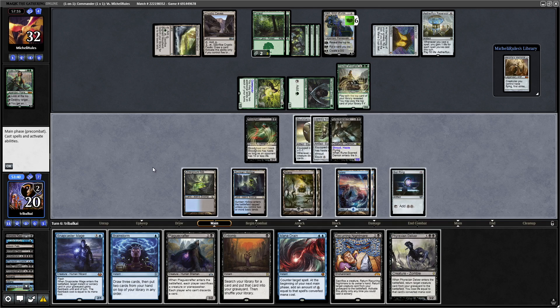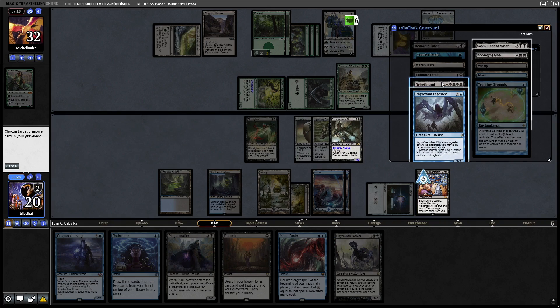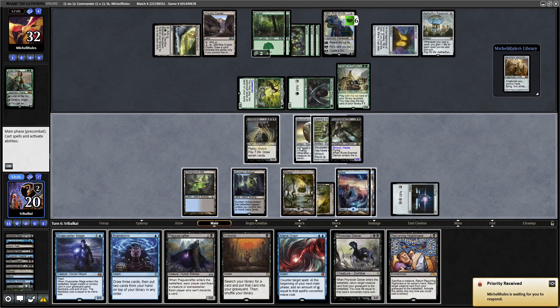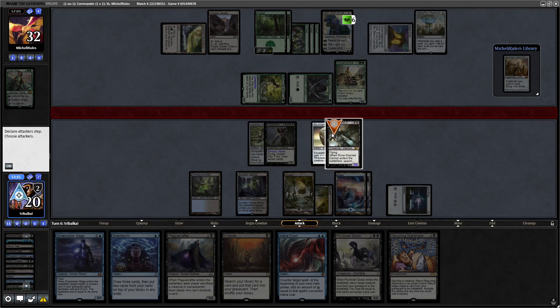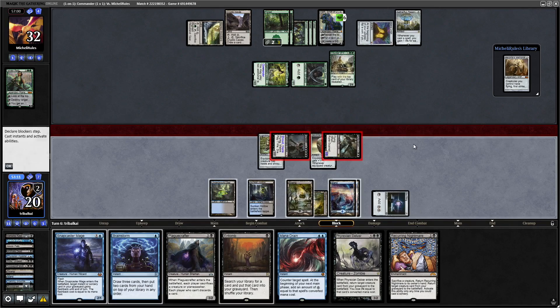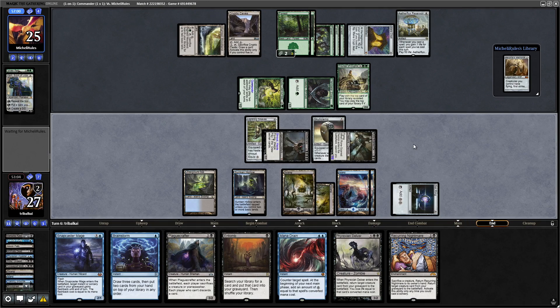We say yes to Blood Ghast coming back out, and then we'll go Recurring Nightmare — I'd like to bring back Griselbrand here for the life gain. We'll point that at Griselbrand, sacrifice the Blood Ghast, then move the Greaves over onto Griselbrand. I think we're okay to just swing in here — let's get rid of the Khan and point some damage at our opponent's head as well. Then it's just a case of holding up the Mana Drain.